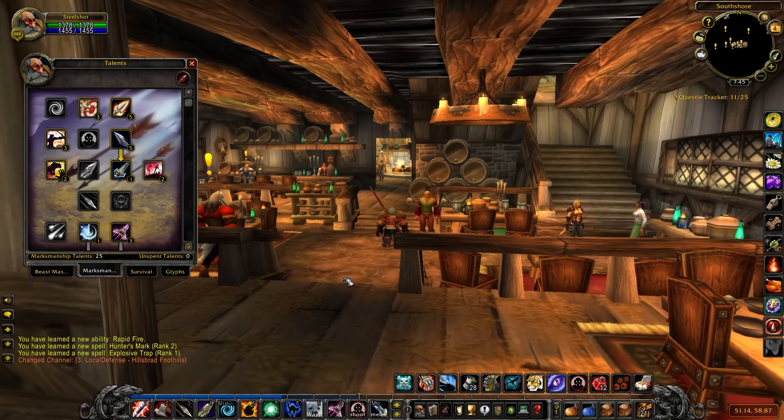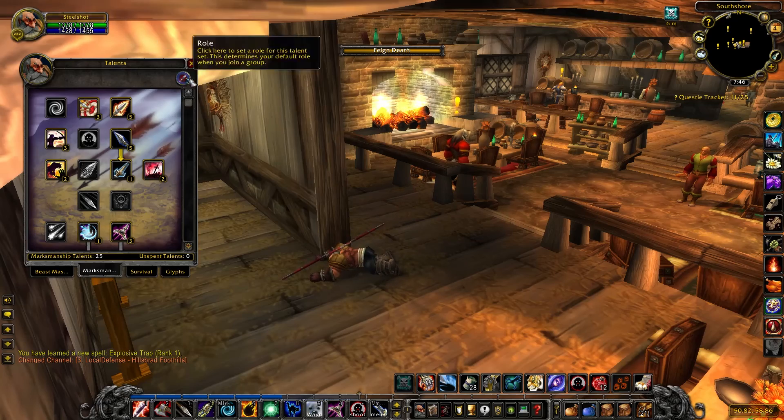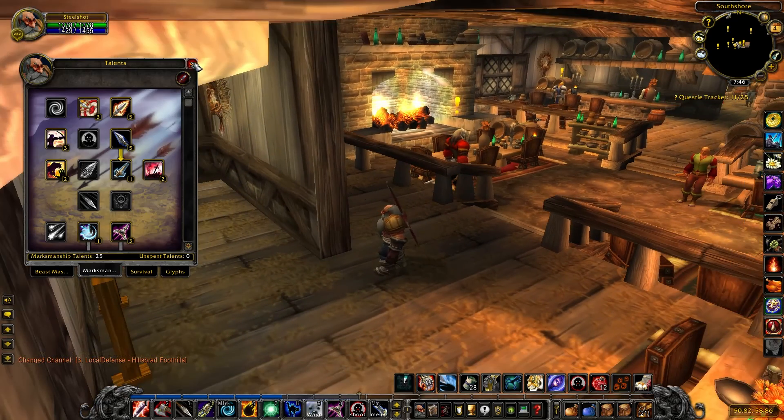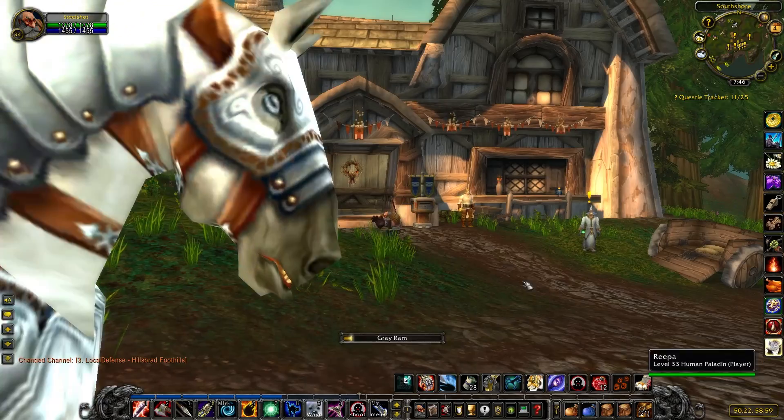Alright, we are back in Southshore. Just a quick little recap: we respec'd into marksmanship and we're looking to level up. We're going to keep the same rotation — cast hunter's mark, throw a serpent sting, pop in an aimed shot, an arcane shot, and go from there. We did get feign death now, so that's always fun. Let's go do some damage and see what's up.